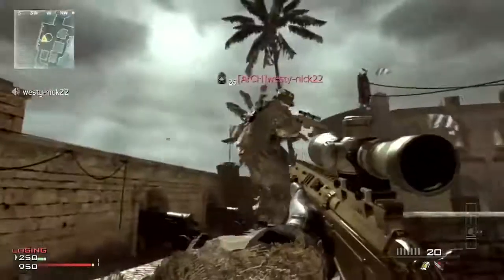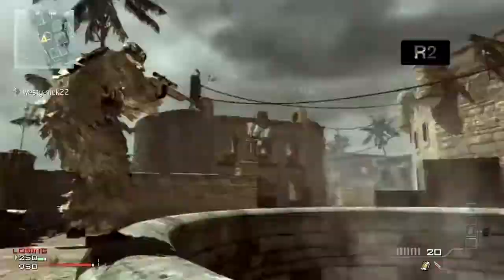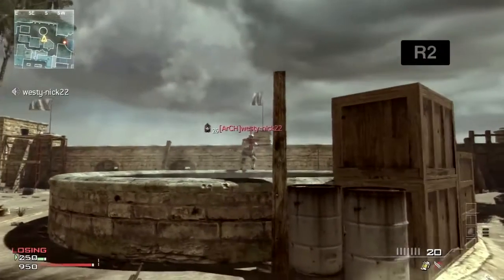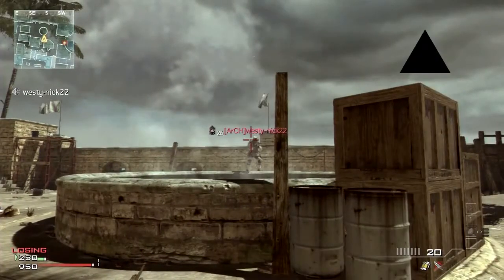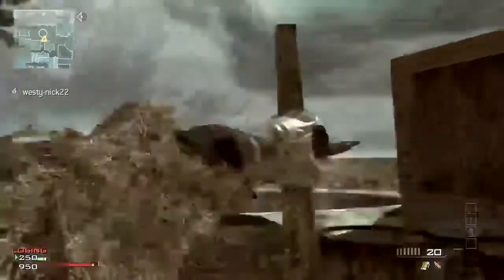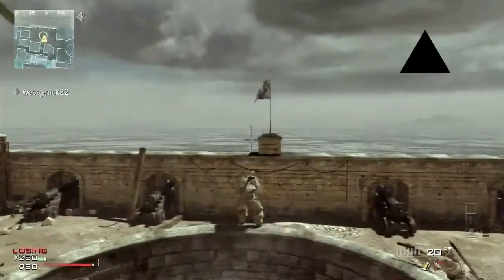Basically what you do is scope in, then knife while you're scoping in, and use your Tomahawk or any other equipment to cancel. And as you're unscoping, then you just line up the shot, cancel your Tomahawk, then you normal knife again and cancel your knife from the Tomahawk, and then cancel your Tomahawk and you're into the air.